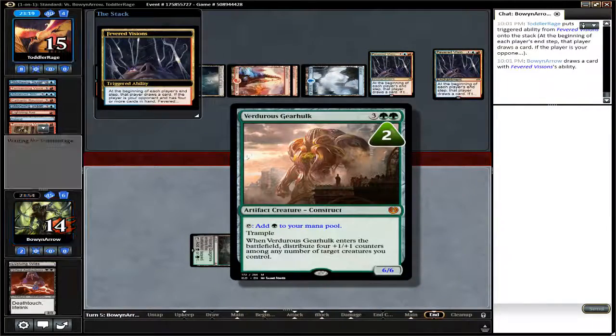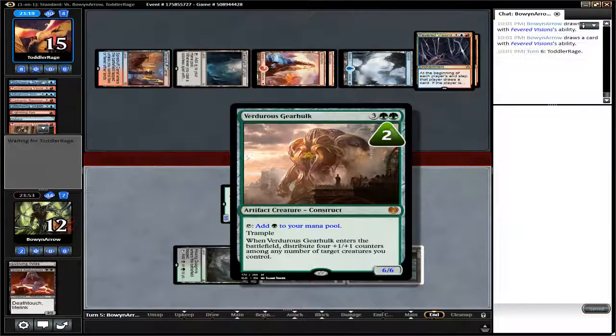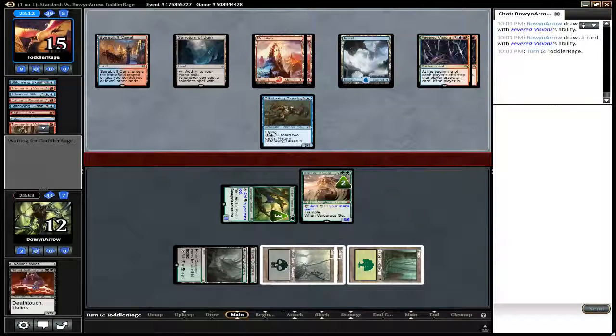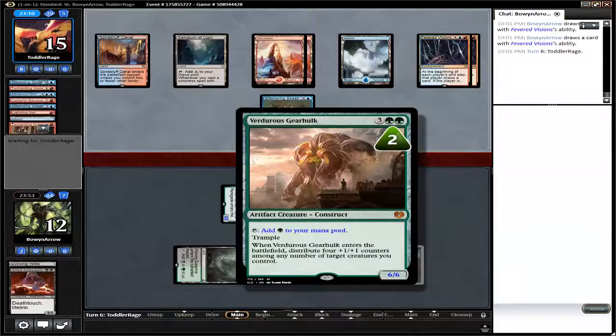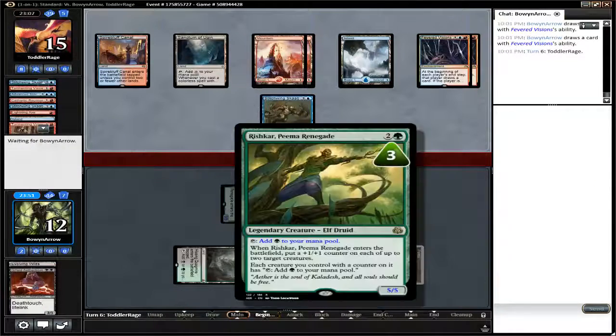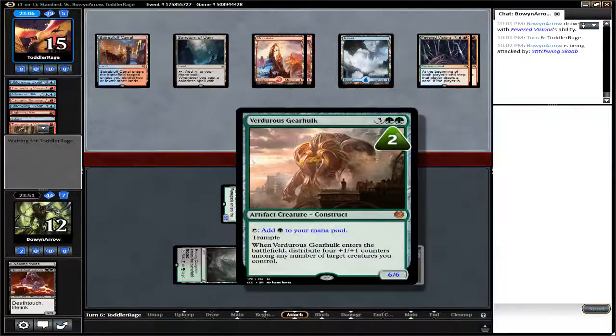Verdurous Gearhulk, on the other hand, is always a good choice for any deck that runs green because at five mana you can make him an 8-8 Trample, or in this particular instance, split the counters two and two to give yourself a 5-5 and a 6-6 Trample.